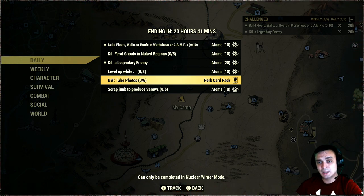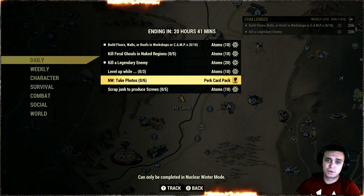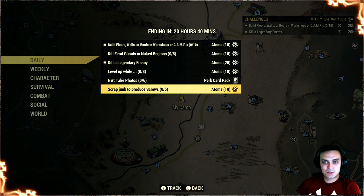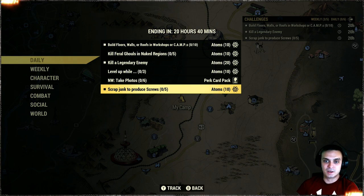Side note: exit the game fully if you entered Nuclear Winter, because Nuclear Winter can cause dailies and weeklies to bug out and get auto-completed. If you log into Nuclear Winter and decide not to play anymore, log out from the game fully and then log back in — that usually helps prevent any auto-completion of your dailies or weeklies. Also try not to play Nuclear Winter when the reset timer is close to ending, as that's when you get the auto-completion bug.